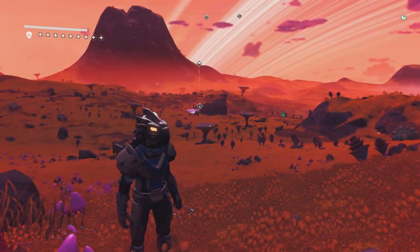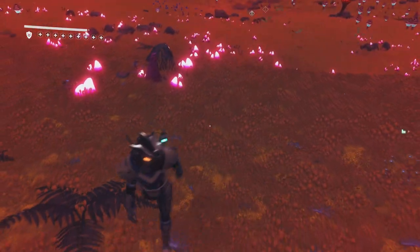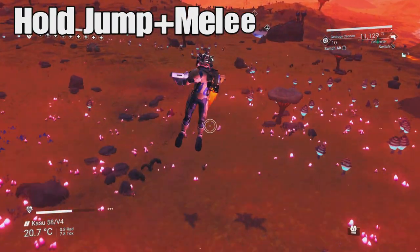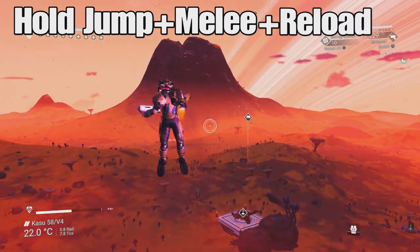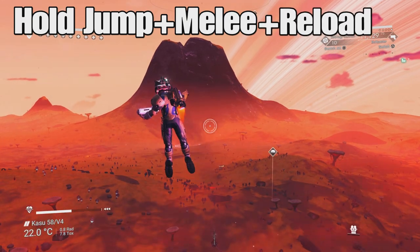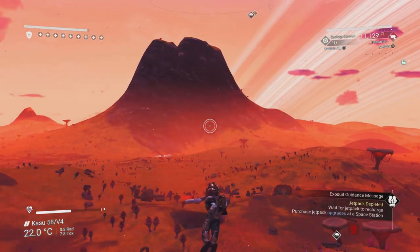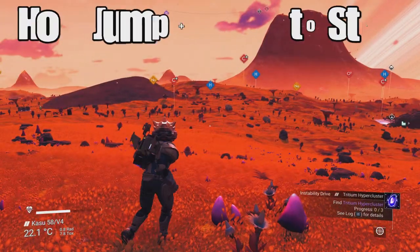The second method: as soon as you start seeing him do the punching in the air, while still holding the jump and melee buttons, just hit reload and you will start gaining height. Holding jump and melee while tapping reload gives you an extra bit of lift and helps you into the air, covering a bit more ground.